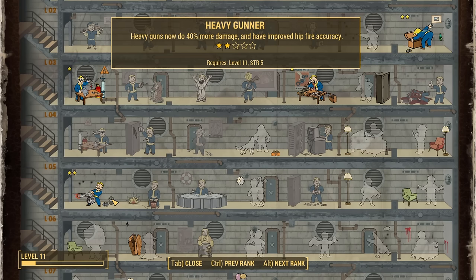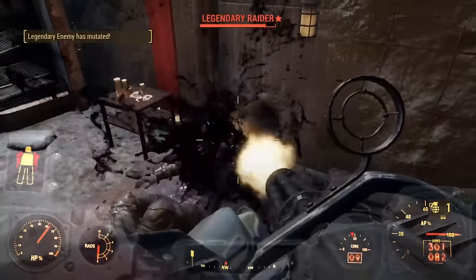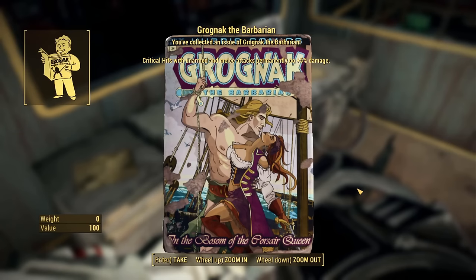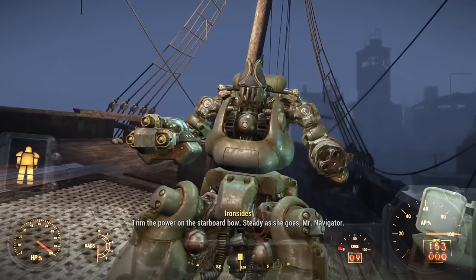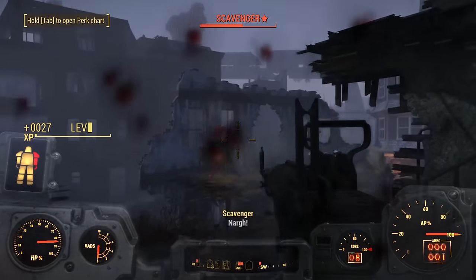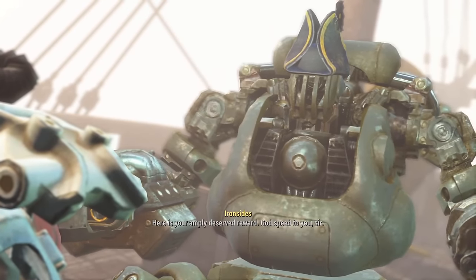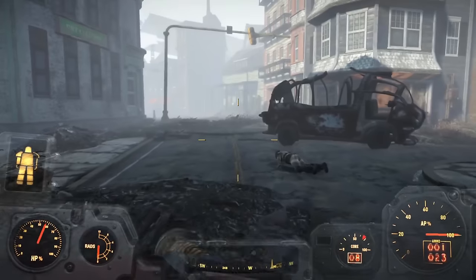We clear out the remaining enemy raiders with some very creative methods and explosives, grab the turbo jumper cables, and report back to Captain Ironside. The ship is attacked once more but our awesome laser-equipped robots make short work of the attackers. Captain Ironside gives us what we want: the Broadsider, a naval cannon boasting an eye-watering amount of damage. The only downside is it uses cannonballs, but we've got that covered.